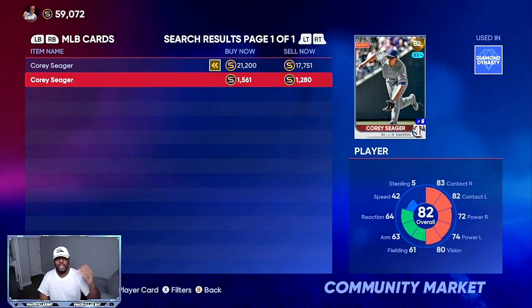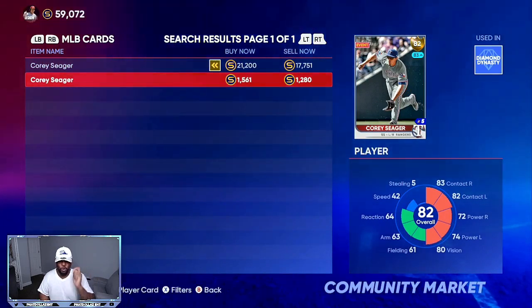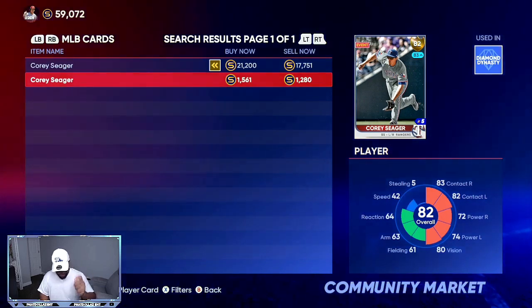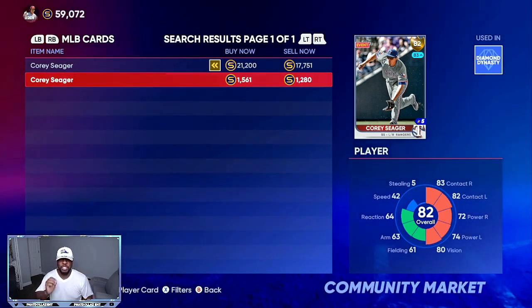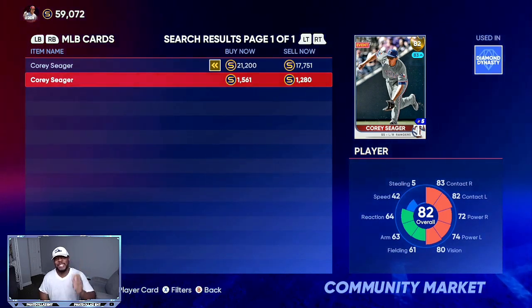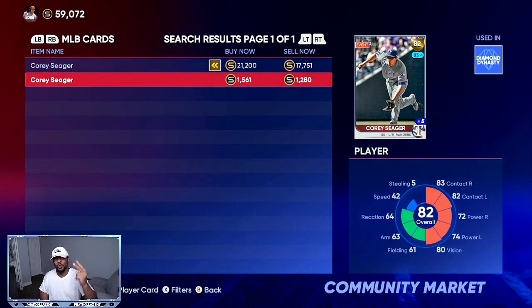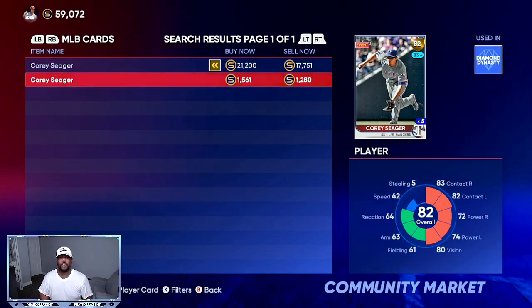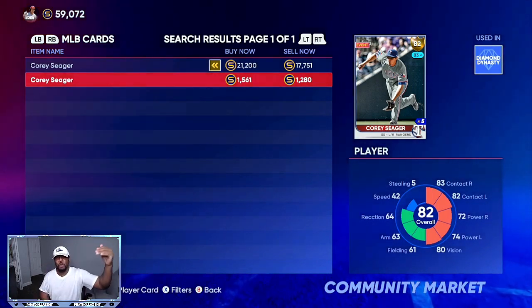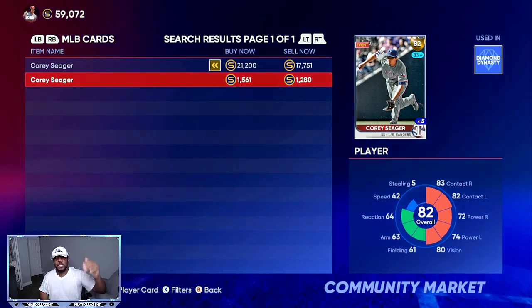The last card we're going over in this video is the 82 overall Corey Seager. Seager has been on fire — nine for 26, batting .346. He only has one home run but has five RBIs. What's crazy is that out of his last six games, four of them were multiple-hit games. That's crazy consistency, and you can get him for 1,200 stubs.